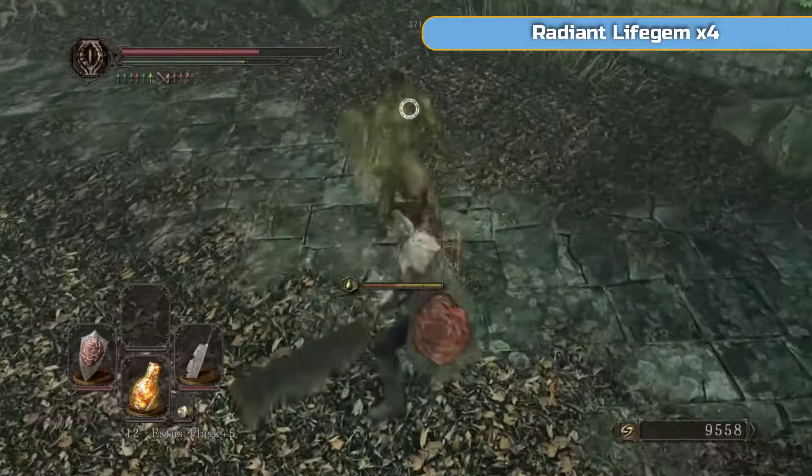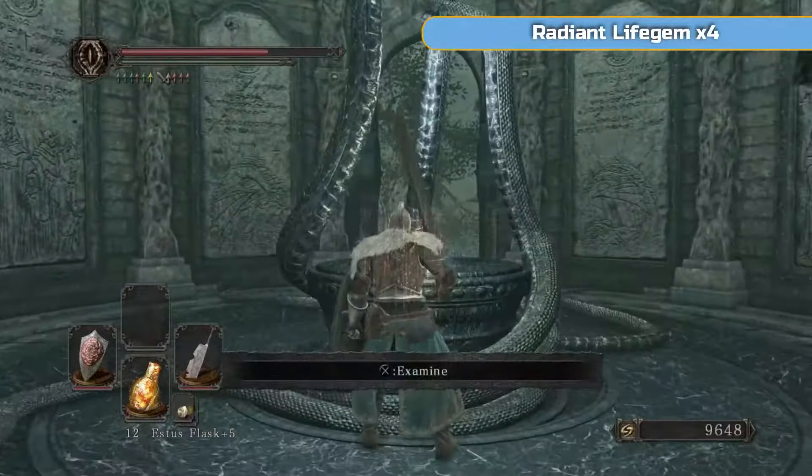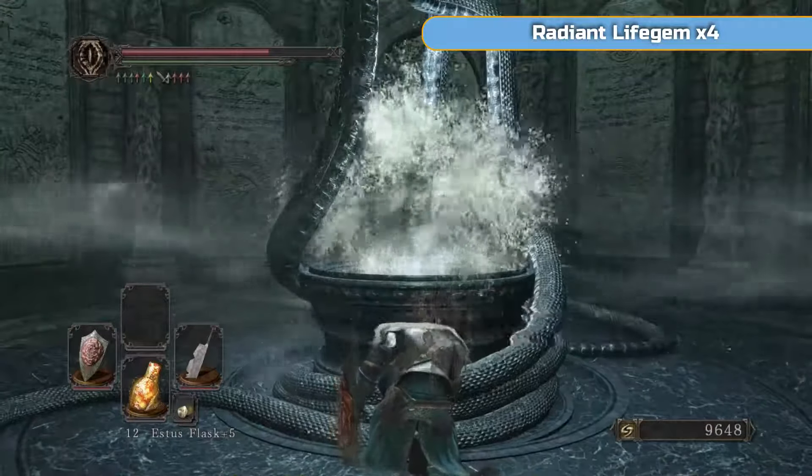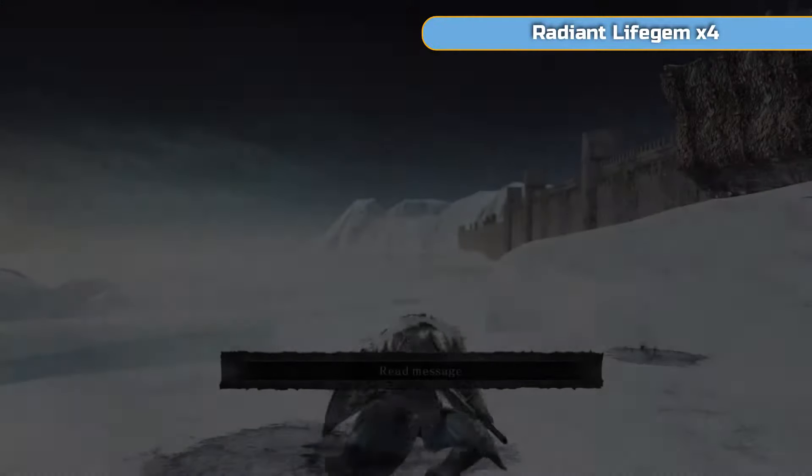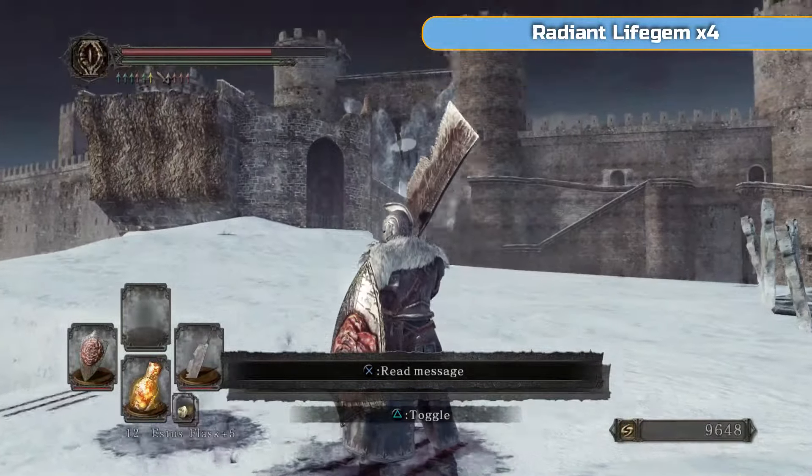This first place is called Eleum Lois, something like that. We're going there to get the Dark Dance Hex, the Splintering Lightning Spear which is a miracle, and Soul Flash which is a sorcery.